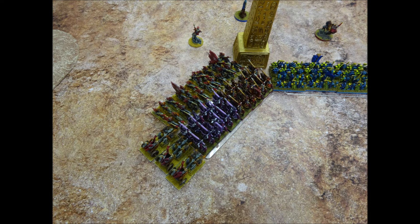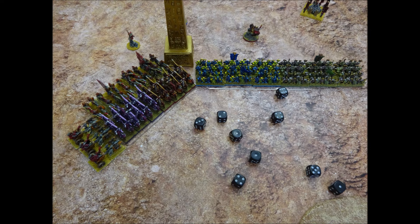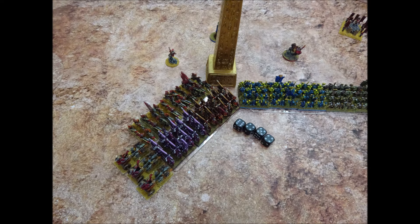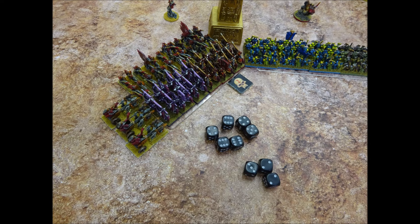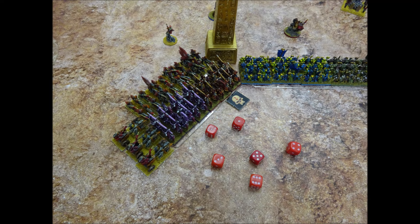We move to the combat phase. The skeleton cavalry fighting the Knights of Khorne go first — each stand has 2 attacks basic plus 1 for charging, for 9 attacks total. They require 4+ to hit and score 4 hits. The Knights make 4 armour saves requiring 4+, saving 2 hits — 2 hits recorded against the Knights of Khorne. The skeleton cavalry fighting the Knights of Slaanesh manage 6 hits; the Knights save 3, so lose 3 hits. The chariots attack the same unit — 3 attacks basic plus 2 for charging — rolling 15 dice and scoring 8 hits. The Knights pass all but one save, so the Knights of Slaanesh have only lost 4 hits in total.